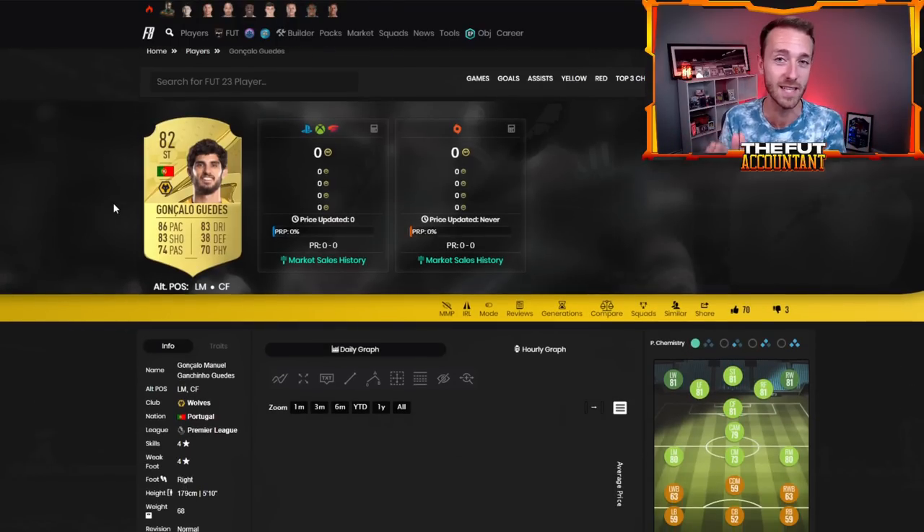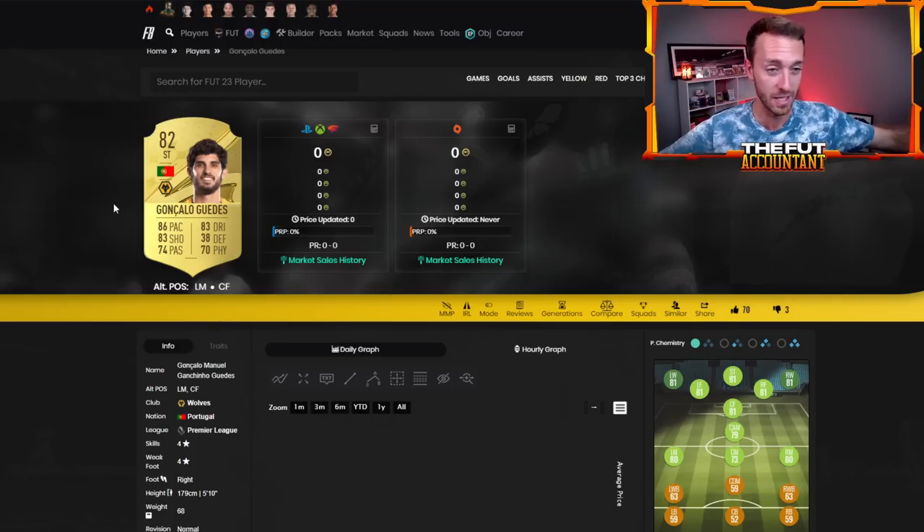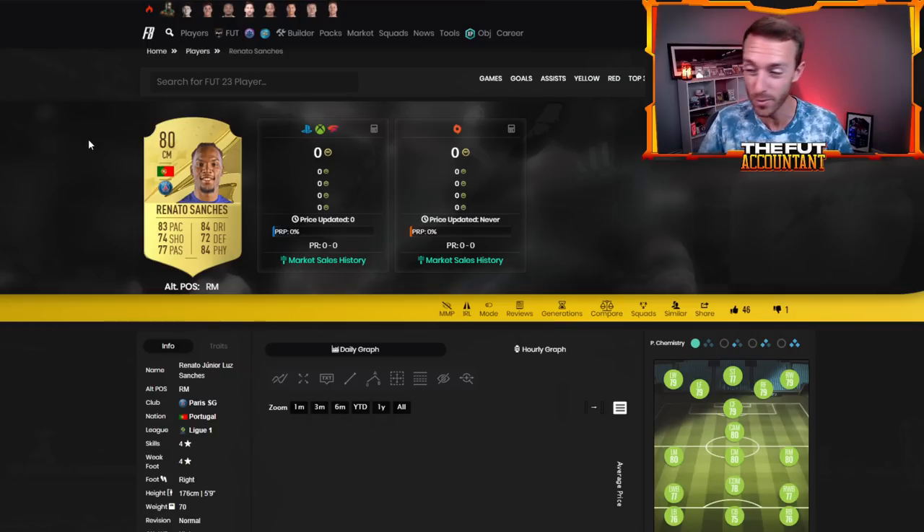One of the biggest things I learned in FIFA 22 on the market was don't hold onto any card for very long, unless it's like a live upgrading card like a Road to the Final or a Ones to Watch. Even some of those don't maintain their prices very well. These gold cards are going to drop off in price super fast this year because we're going to have promos, and people are going to get past this and upgrade to something better in a couple of weeks time.